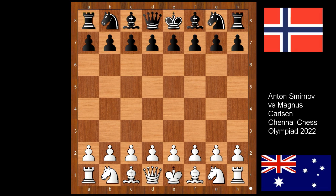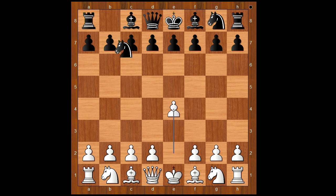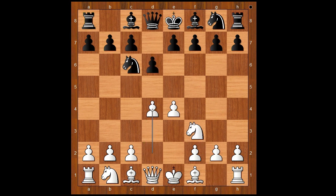Smirnov had white pieces and he started with e4. Carlsen played knight to c6, the Nimzovich defense. Knight to f3, d6, d4, knight to f6, knight to c3, g6 — the Pirc defense.